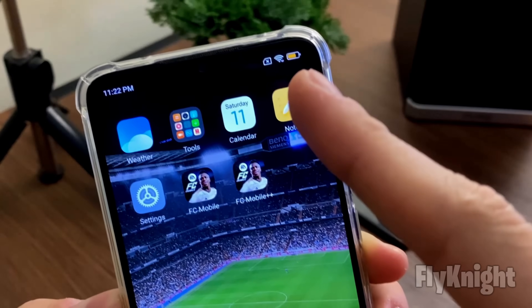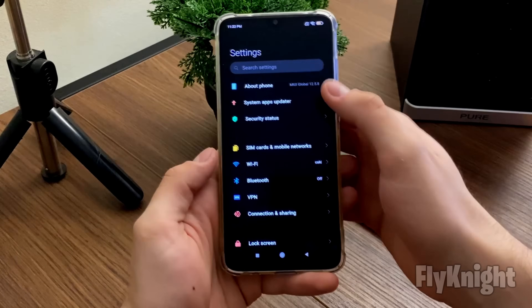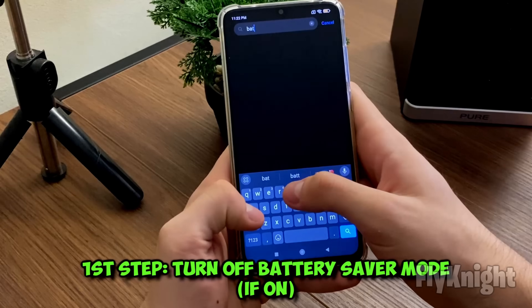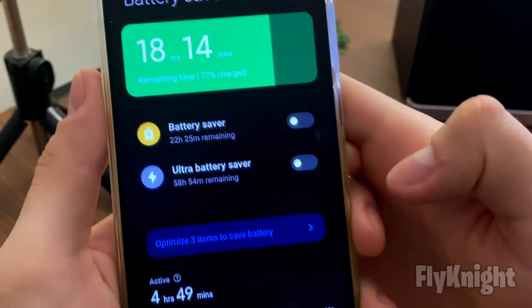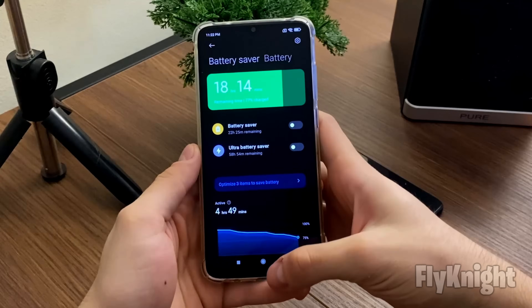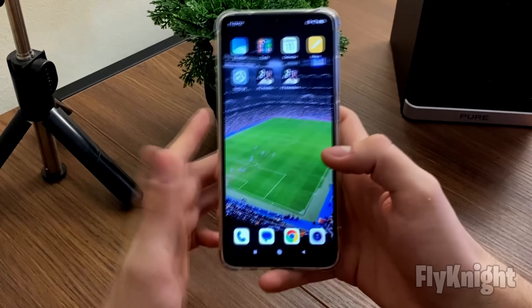Before we open this FC Mobile Plus Plus app, we want to make sure that our low power battery mode is off. Go to Settings and search for Battery, then simply turn off battery saver mode. On iOS devices it's called Low Power Mode.